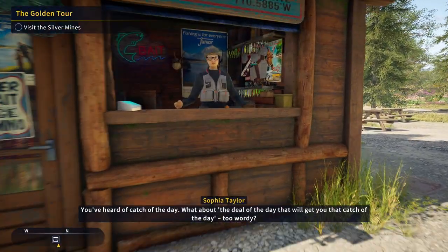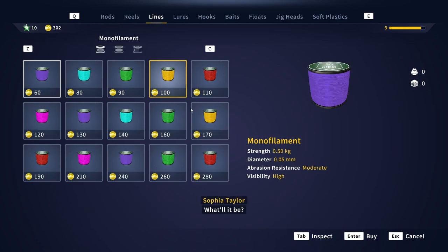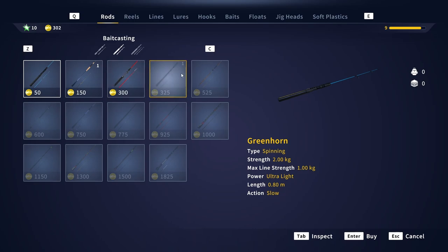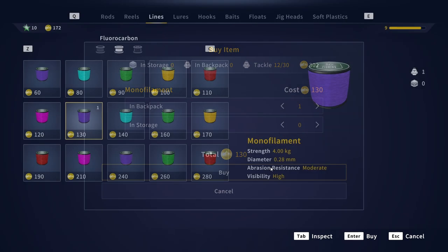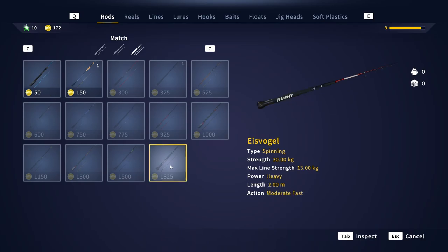We finally have enough money to buy a stronger monofilament. In the store, we first check the maximum line strength of the rod we have — this model has a maximum line strength of 4 kilograms. So we buy a monofilament with 4 kilograms of strength. We also need a better reel, but for the moment this should be enough to catch a big fish at the same location.